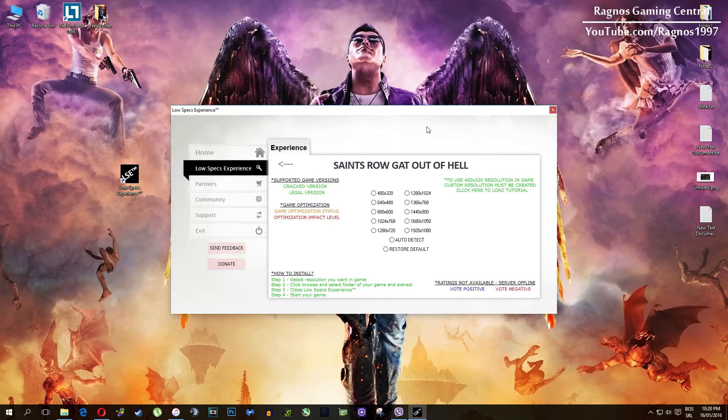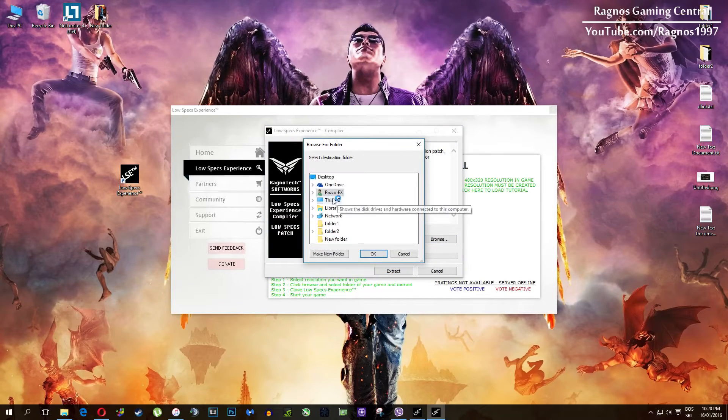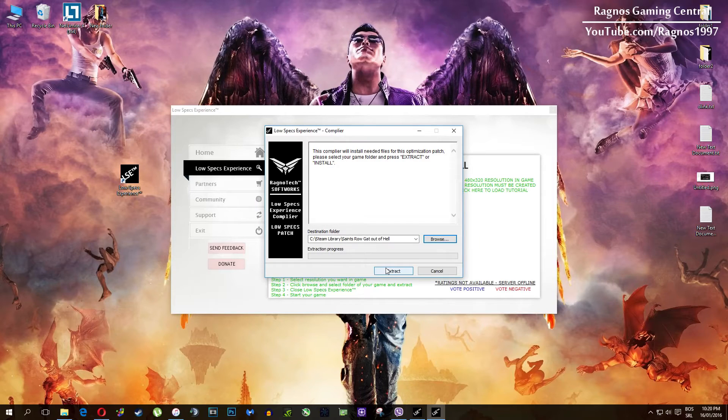What you need to do here is simply select the resolution you want to run your game on. This installation file will load — it's simple to install. Just click browse and navigate to your game installation folder. My game folder is right here, so simply find your game folder; it should be somewhere in Program Files and it shouldn't be that hard to find. After you've done that, press OK and then hit Extract.